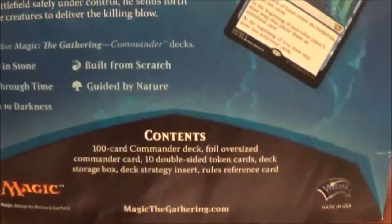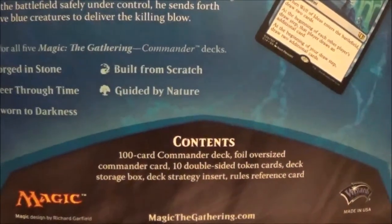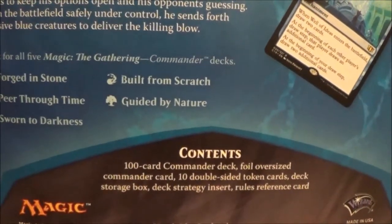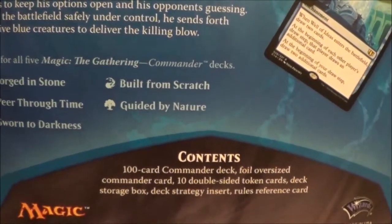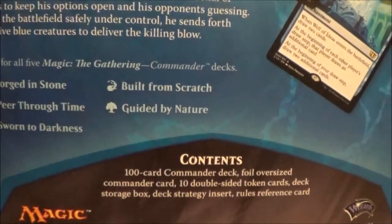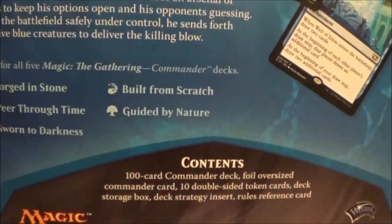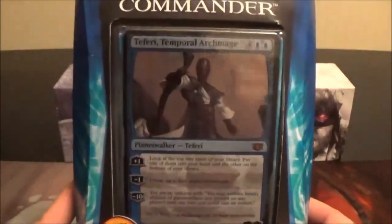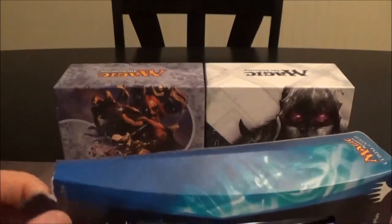The box contents are the same as always: a 100-card Commander deck, a foil oversized Commander card, 10 double-sided token cards, a deck storage box, a deck strategy insert, and a rules reference card. That sums up everything on the box, so let's crack open Teferi's deck and see what he has to offer with Peer Through Time.